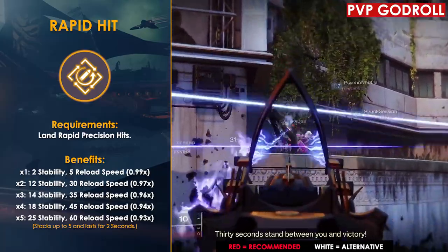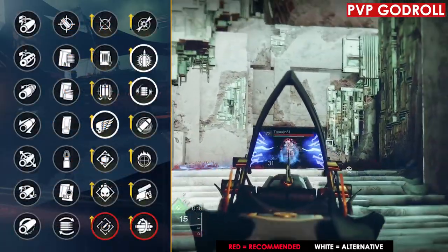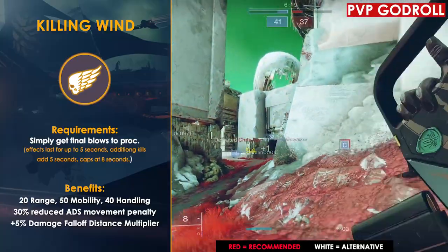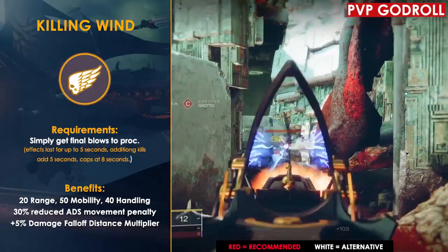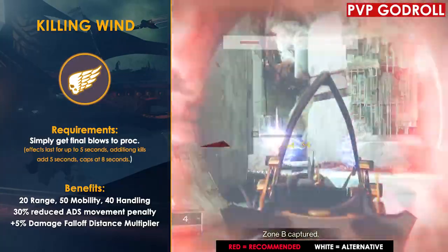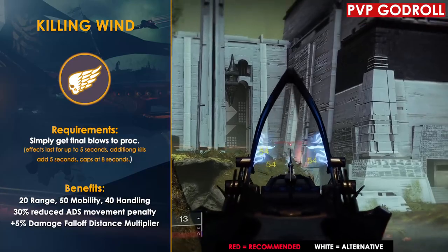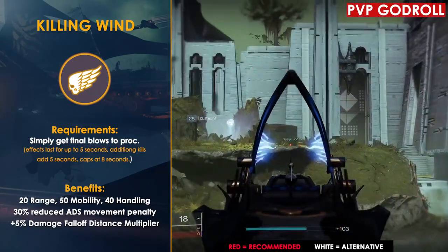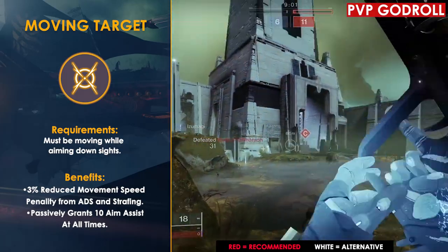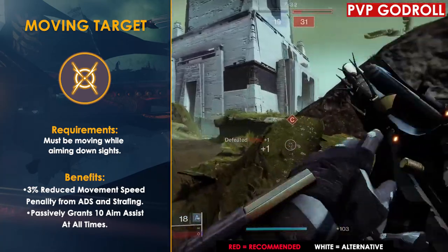Moving on to column three, I would go with Rapid Hit. Even at just two or three stacks it gives a nice plus 14 to stability and plus 35 to reload speed. You could also go with Killing Wind, which pairs perfectly with Multi Kill Clip — after killing an opponent and reloading you proc both perks simultaneously. It gives plus 20 to range (not very useful on a scout rifle) but also plus 50 mobility, plus 40 handling, a 30% reduced ADS movement penalty, and 5% increased damage falloff distance. Moving Target is another passive option, giving 3% reduced movement penalty when ADS-ing and strafing plus passively plus 10 to aim assist, bringing it from 73 up to 83.